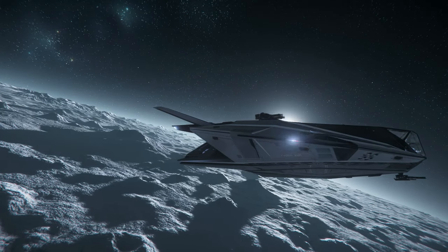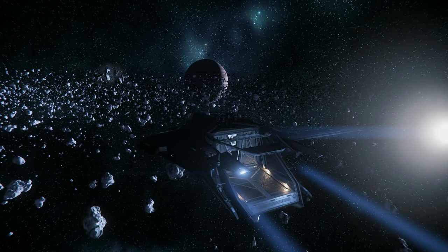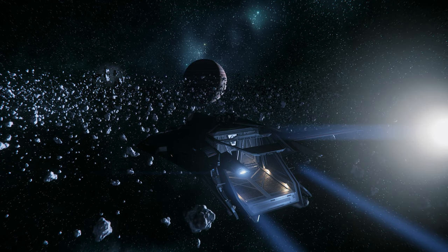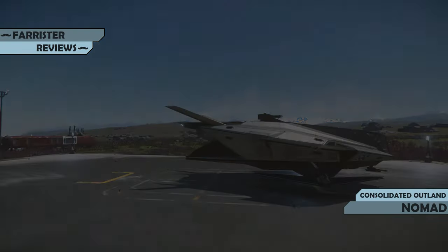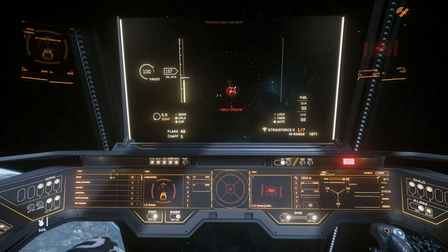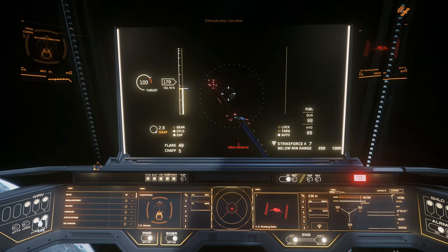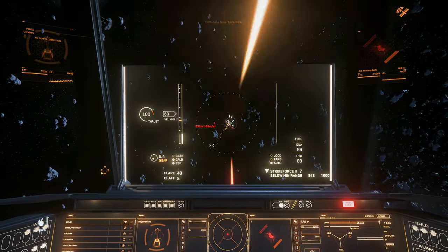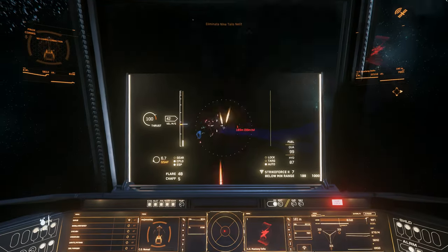Some of the most popular vehicles across the globe right now are pickup trucks, and within Star Citizen, Consolidated Outland are trying to reflect upon that with their new ship, the Nomad. Star Citizen is currently in alpha testing with the Nomad as one of the flyable ships. She sits in the Starter Ship category, although at the upper end, competing with the likes of the Avenger. It's really designed for people just getting into the game and to fill a few different gameplay niches.